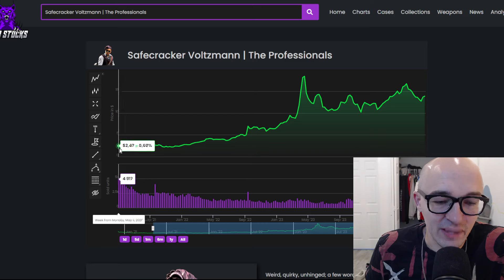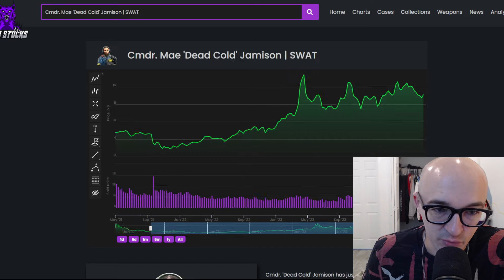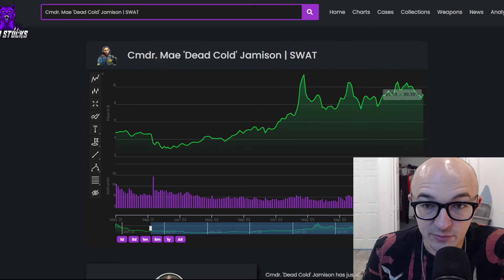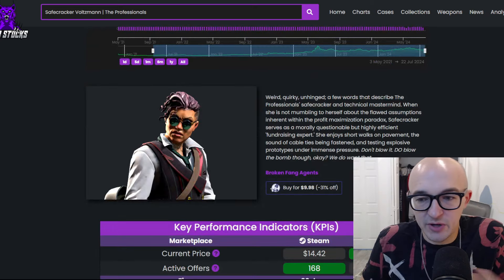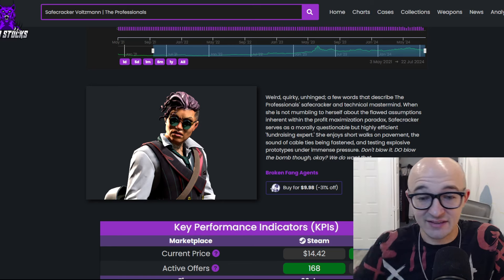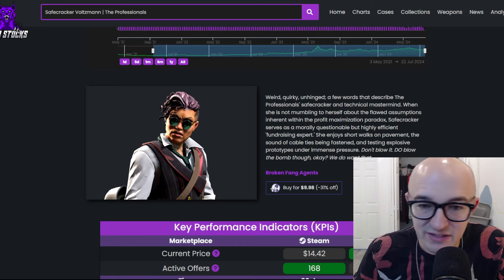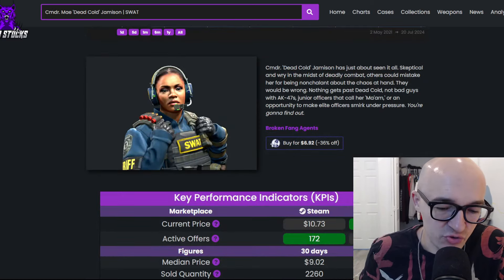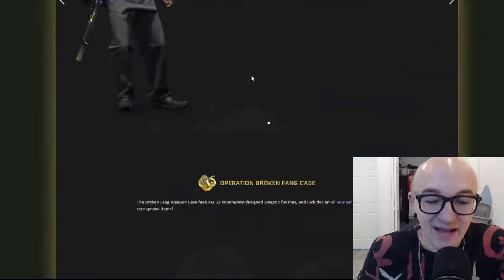Safecracker Voltman was $2.47 at the end of the operation and is up 461%. No matter what, all the agents did quite well. What I learned from these agents is you want to get something different, unique, and interesting — Safecracker Voltman with the glasses and interesting hair, Number K, Miami Daryl. Dead Cold Jameson is just a pretty basic-looking agent, nothing too crazy. If you get the interesting ones that stand out and are unique, you have a chance to make some good gains.